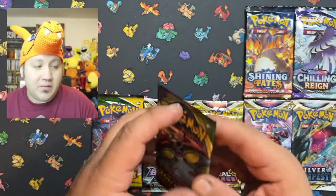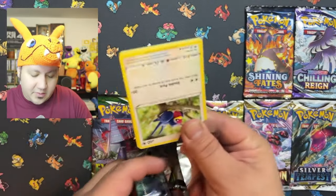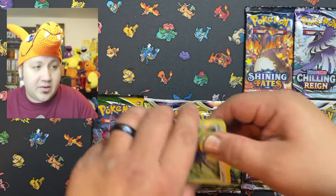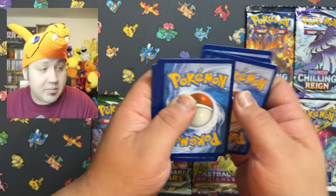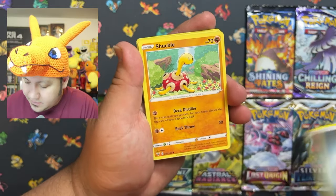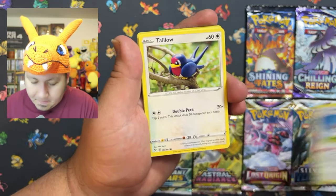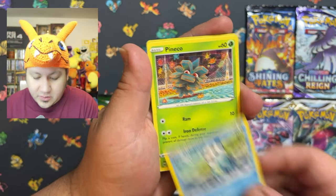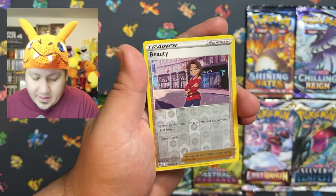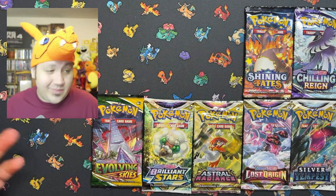Next we're going to open up Vivid Voltage. Most of these specialty sets were in a blister that I've collected over the years, so I figured I'd open them up on video. Let's see if we can get something out of this pack. We got a Sandile, an Absol, a Clefairy, and a Beauty trainer card. Nothing on that pack — we're not doing too well.